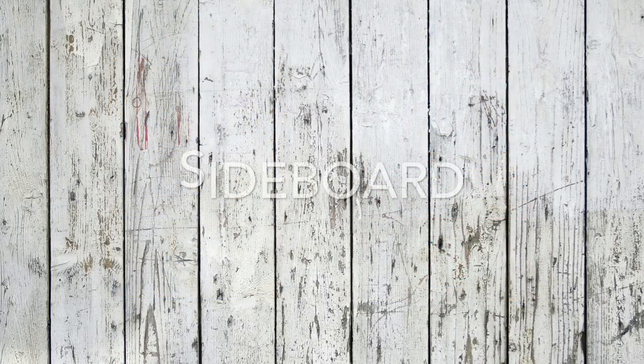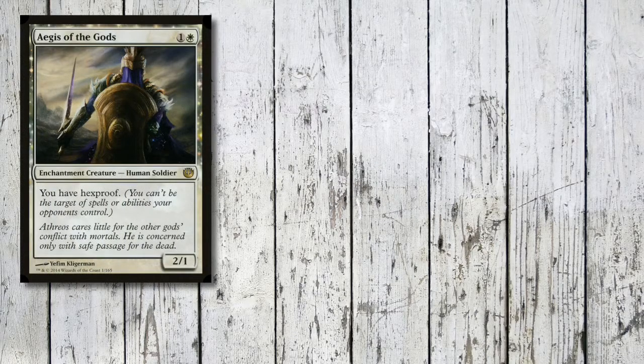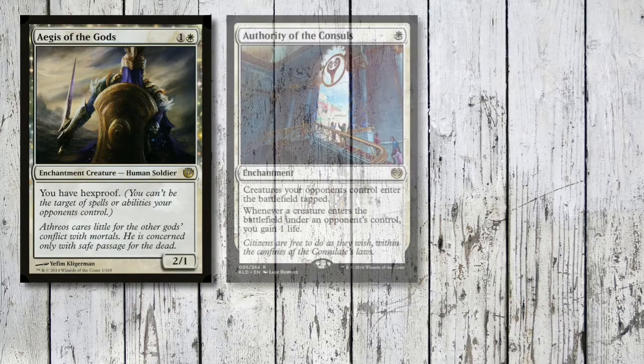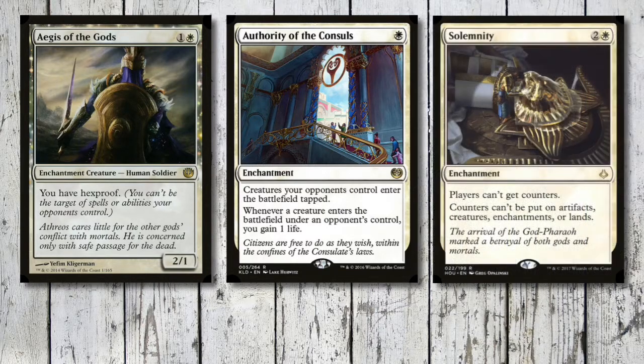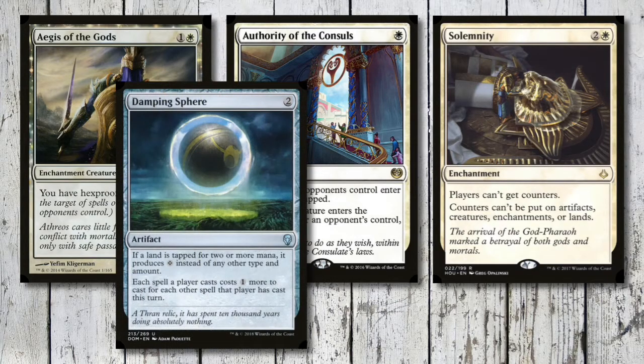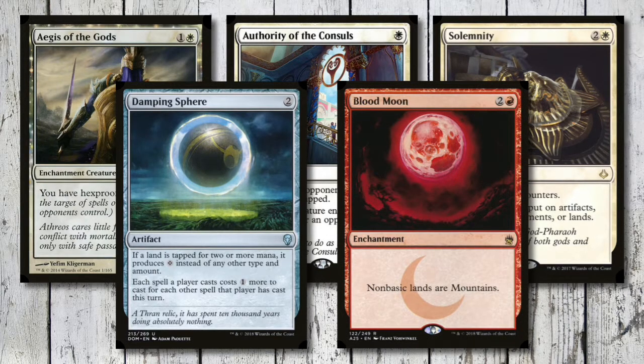In Tiny Leaders we can play a sideboard, and this sideboard is filled with the really good stuff I love about Boros. Aegis of the Gods is an enchantment creature - 2/1 that gives us hexproof. Authority of the Consuls is an enchantment where creatures our opponents control enter the battlefield tapped and when they do we gain a life. Solemnity is another enchantment that basically stops all counter strategies. Damping Sphere from Dominaria is two mana for an artifact - if lands tap for two or more mana it only produces waste mana. And then possibly the quintessential Boros hate card: Blood Moon - non-basic lands are mountains, which shouldn't really affect us too much since we've got those three plains.